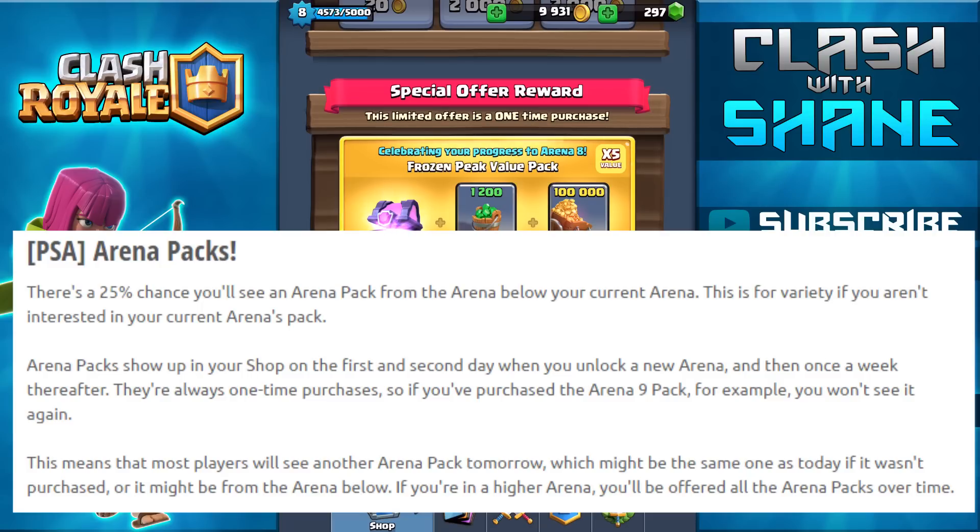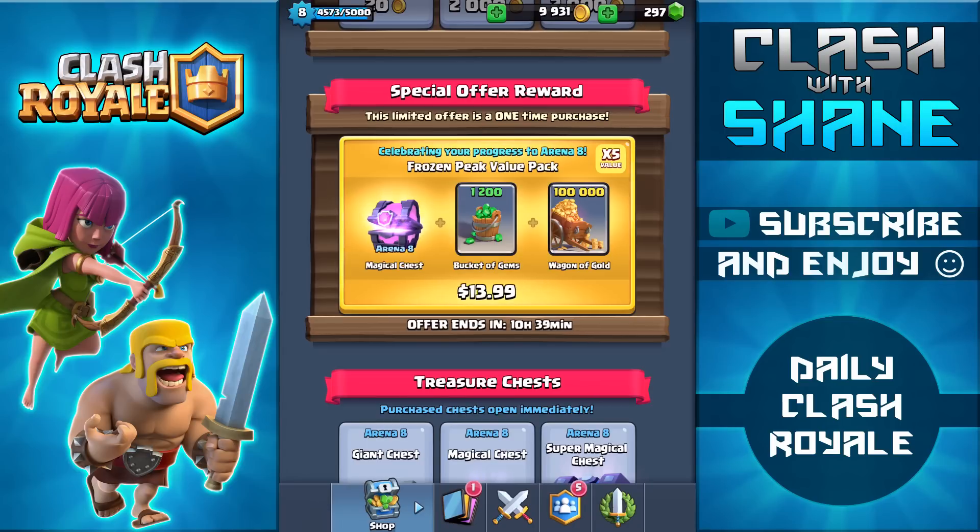But if you don't purchase it — as you can see it's got 10 hours left — you don't have to worry about losing it forever. It will appear once a week thereafter until you finally do buy it, or you can just ignore it if you don't want to. They also note at the bottom that most players will see another arena pack tomorrow, which might be the same one if it wasn't purchased, or it might be from the arena below. If you're in a higher arena you'll be offered all of the arena packs over time. Definitely some cool information in case you were wondering how that worked.